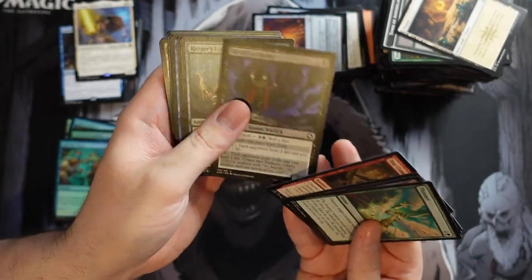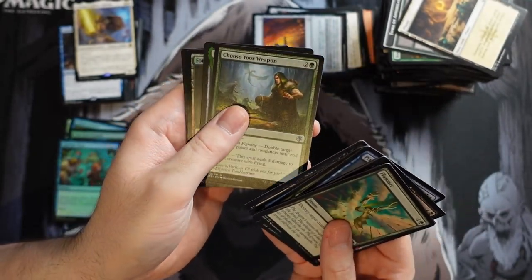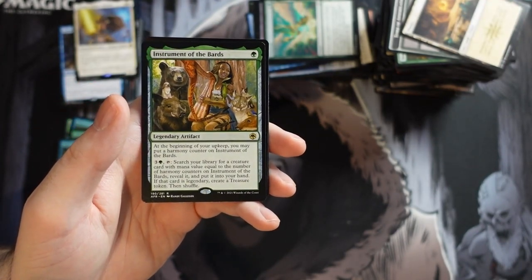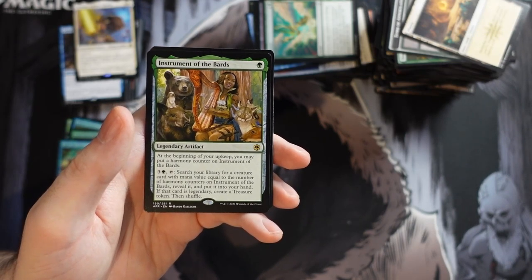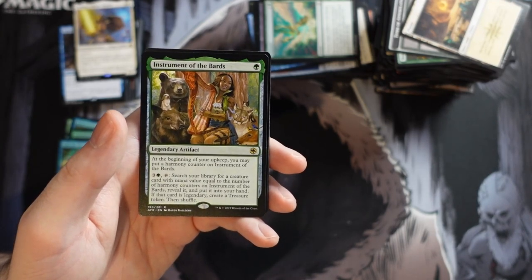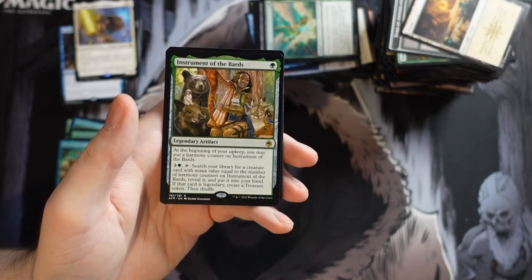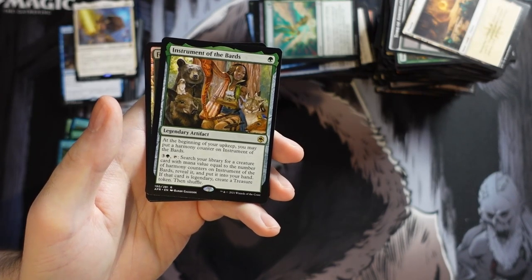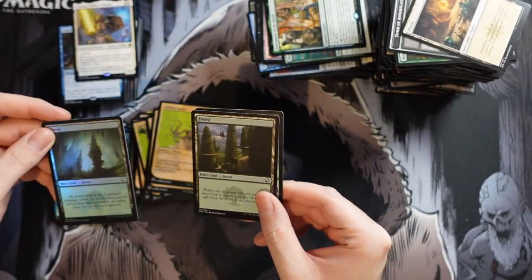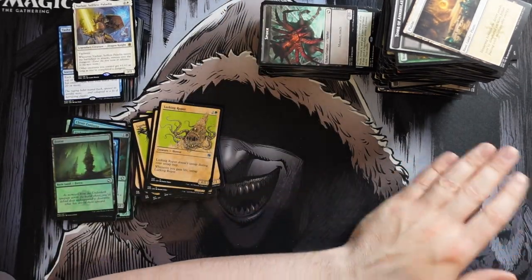Last pack — let's see what we got. Choose Your Weapon, and Instrument of the Bards. At the beginning of your upkeep you may put a harmony counter on it; you can pay four mana and tap to search your library for a creature with mana value equal to the number of harmony counters, reveal it and put it in your hand, and if it's a legendary creature create a treasure token. It's like Birthing Pod meets Sensei's Divining Top, but it's just way too much mana and too slow. But the foil Forest is very nice — the best part about the pack, not even lying.